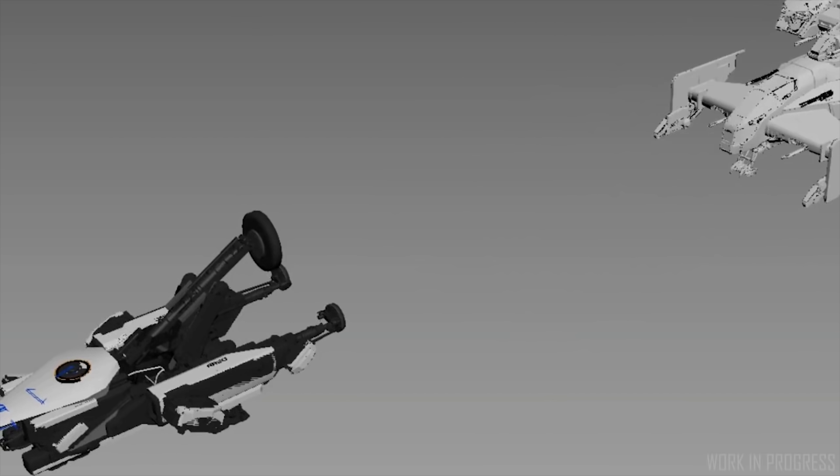One of the key design goals for the ship was to enable it to carry cargo around, so you'll be unloading larger cargo ships such as the Hull series — Hull D and E. It's a perfect use of the SRV's tractor rig.